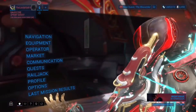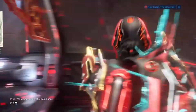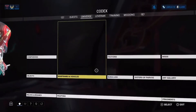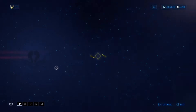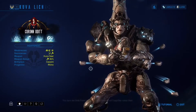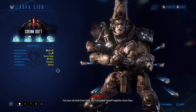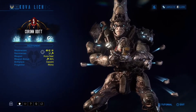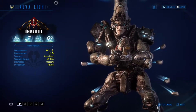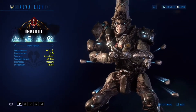After you get the Lich, your Kuva Lich will talk to you, and there will be a box right here next to Nightwave. When you click that box it will show something like this — your Lich's weakness, resistance, the weapon you chose, and the weapon element bonus. As you can see, my weapon element bonus is 36% impact, which is not bad considering 25% is the lowest and 60% is the max — so it's right in the middle.